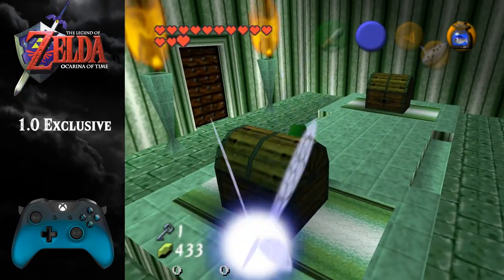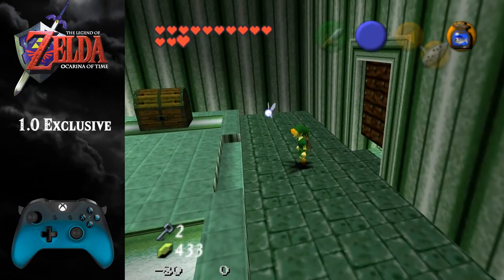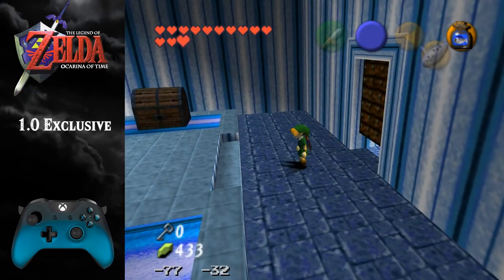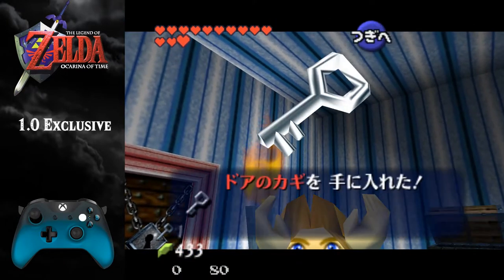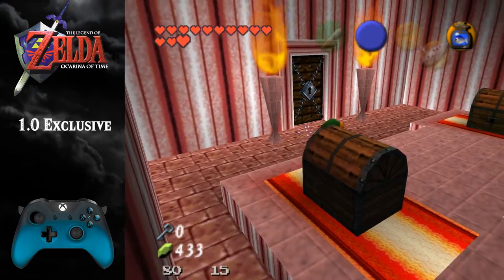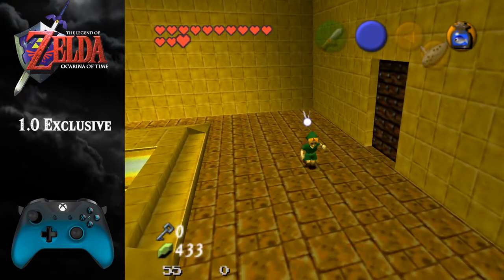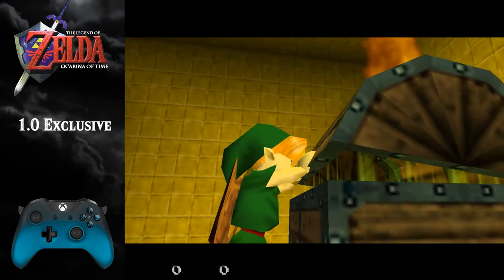I guess you don't even really need that many rupees, because as you unlock more doors, you have better chances of getting more keys. Look, a key. Can we get lucky? Yes we can. So yeah, pretty much every time you miss the key, just play the Sun Song, and then you can make your way to the end. And that's that. Let's go.